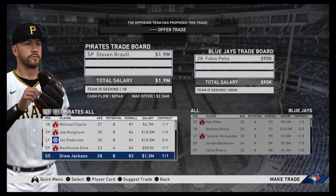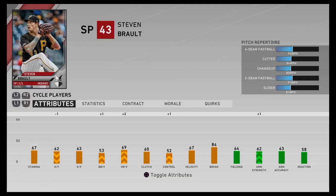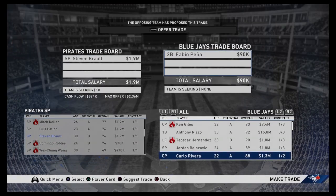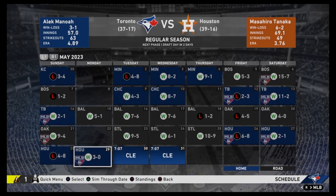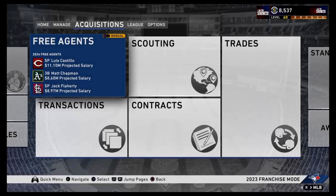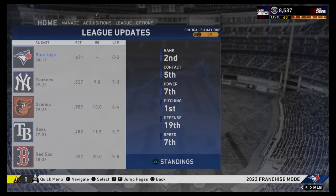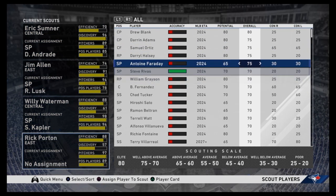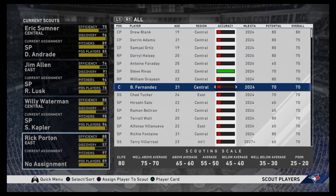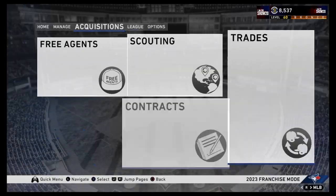The first-year player draft is coming up, and the Pirates have an offer - they want to send us a pitcher. Why would I do that? No. We're going to be in a low position for drafting, but that's okay. Anthony Rizzo is injured - only misses one game. We'll go ahead and finish this off here. It is the 2023 player draft - we are all ready to go here.